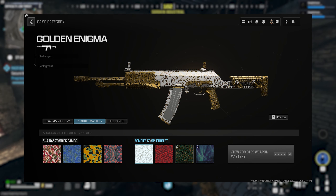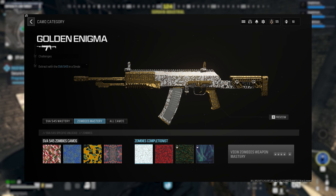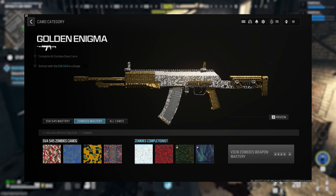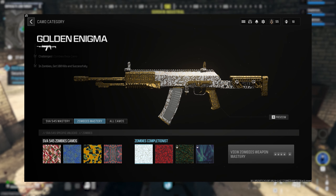After all four of your standard camo challenges are done you'll gain access to the Golden Enigma challenge. This one is super easy but can be a bit buggy — all you have to do is get 100 kills with the weapon and then successfully exfil. Some guns allowed me to do this challenge right after completing the fourth standard camo challenge but some didn't, so if you exfil and it didn't work just try it again and it should work the second time.